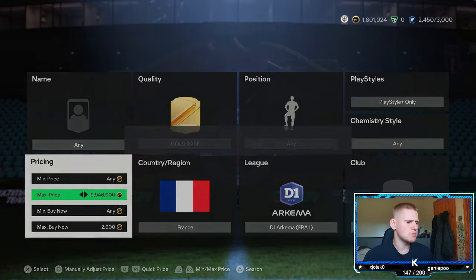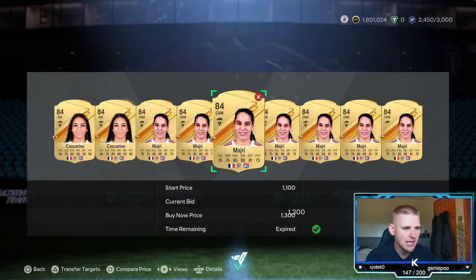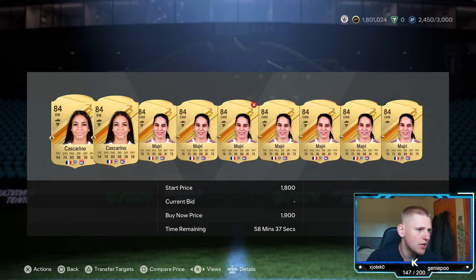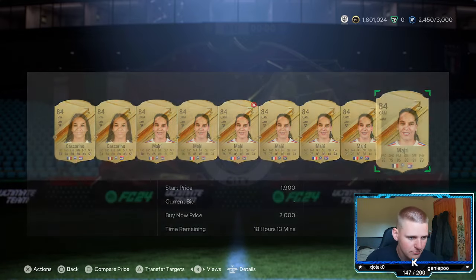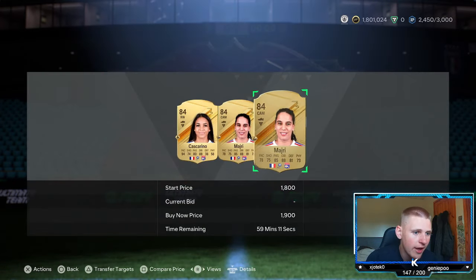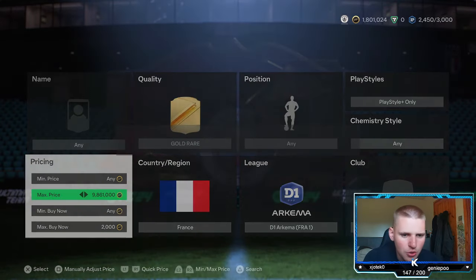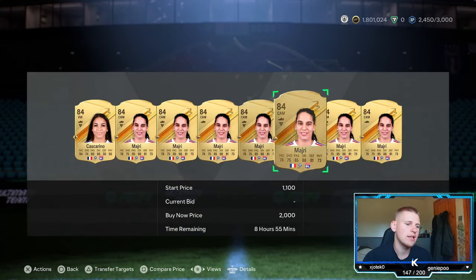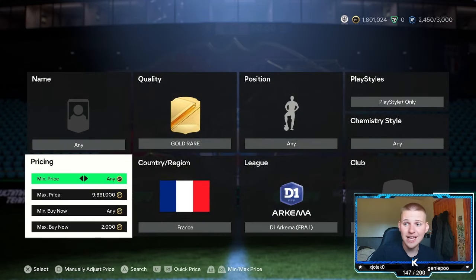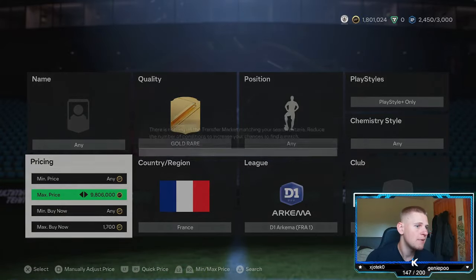Once you've set that filter, find the buy now for these players, which is currently sitting at about 2,000 coins. You've got two players: Cascarino and Madri. If you want to sell them for 1,900 to move them quicker you can, but you may as well sell at 2k since they are selling. You will lose exactly 100 coins per card you sell at 2k.